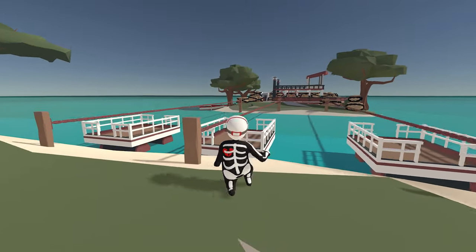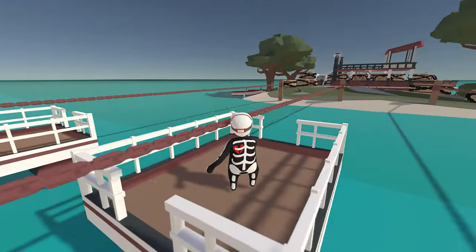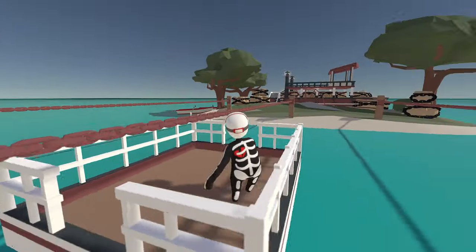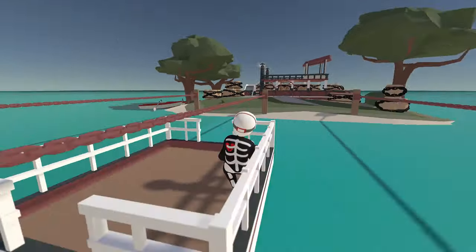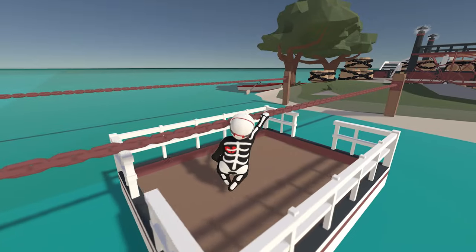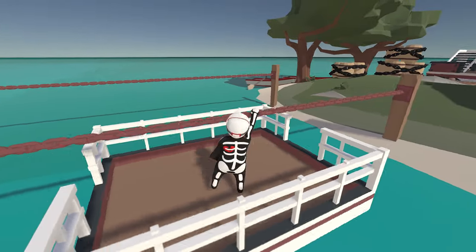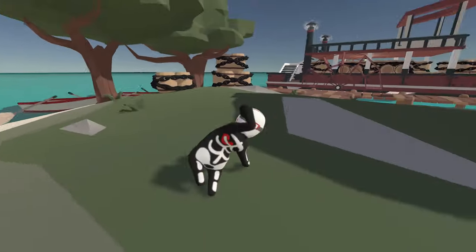For this, you need to just jump inside one of these and pull yourself over with the chain. Just grab the chain from the front and then walk, pulling yourself across. Now that we're across, we need to take a boat.